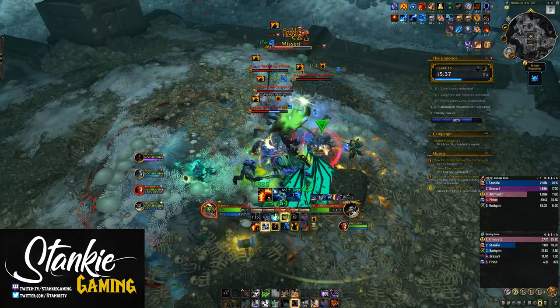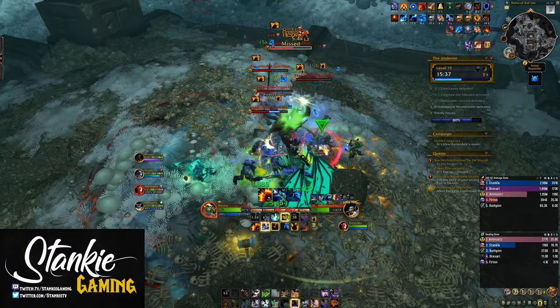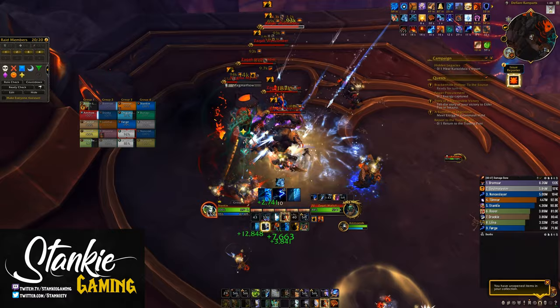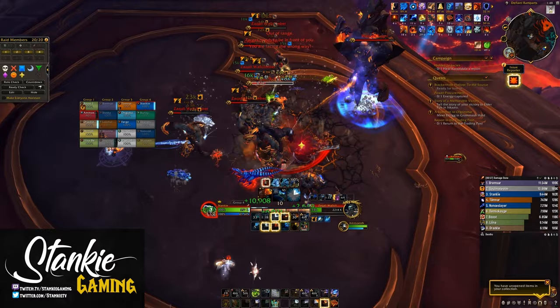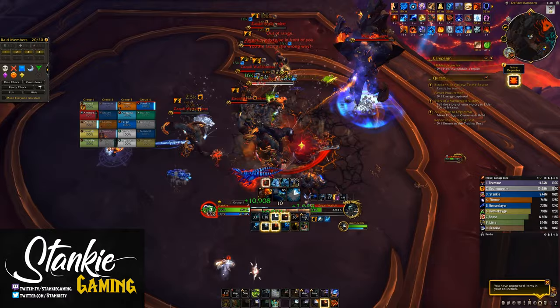Especially on AOE it is crazy. The 2 empowered Chain Lightnings we get that refund half Maelstrom spent do an unethical amount of burst and really speed up our burst during that window for all Enhancement builds. Because after Sundering you'll get a giant upswing in Maelstrom generation, Stormstrike resets, Windfury procs — so depending on build you're kind of just slapping away Chain Lightnings and Hailstorm-empowered Frost Shocks every 2-3 globals. It just really makes you blast.